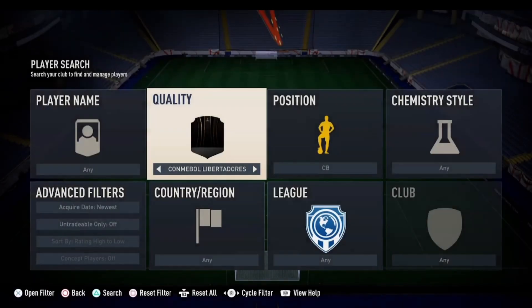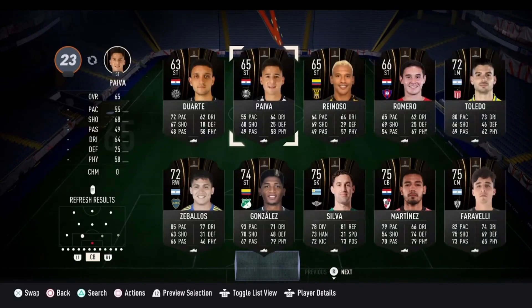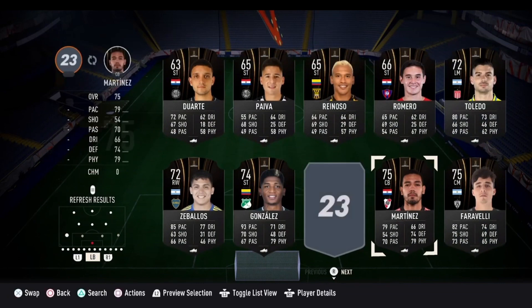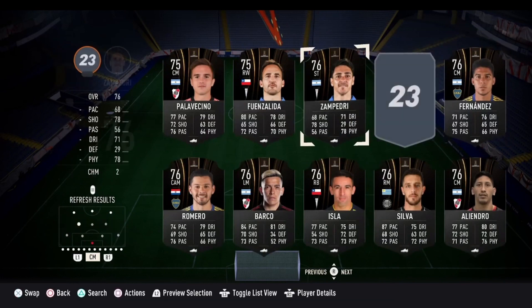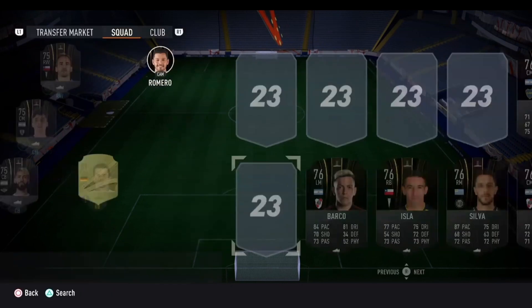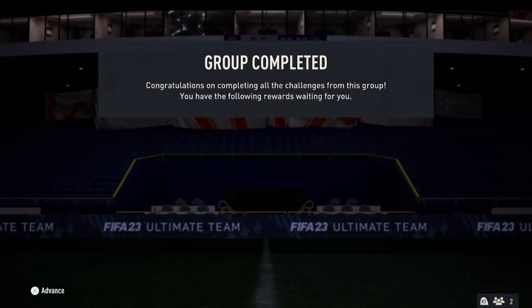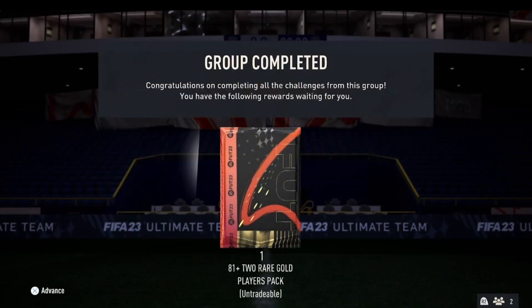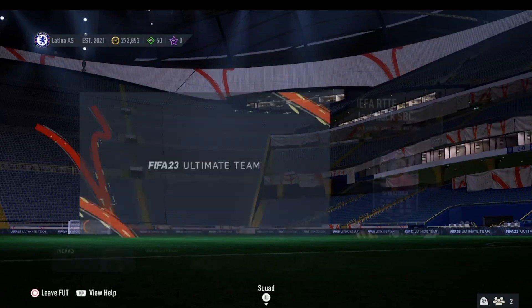Head over to the SBC section, go into the 81 plus double, start from scratch, and fill in the squad with any players that meet the requirements — so it's going to be Hoffmann and Barboza, and then we set it to Libertadores low to high, 75-plus, and fill the rest in. Submit this and yet again another 81 plus double completed. If you keep using this bronze pack method you can craft as many of these as you want — you will need a few coins but you may end up packing some bronze players that you can sell for thousands of coins.